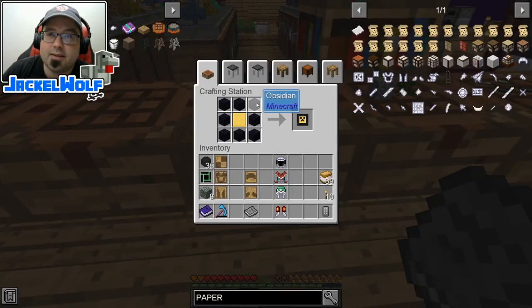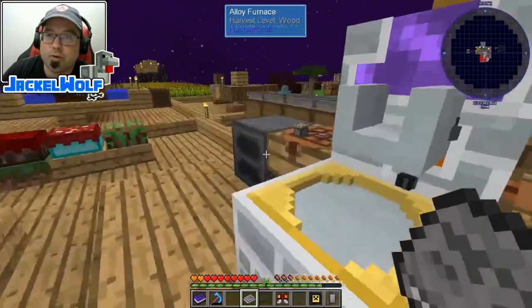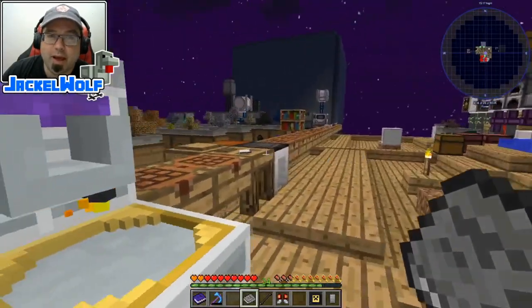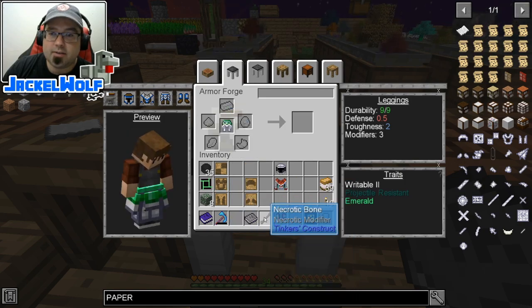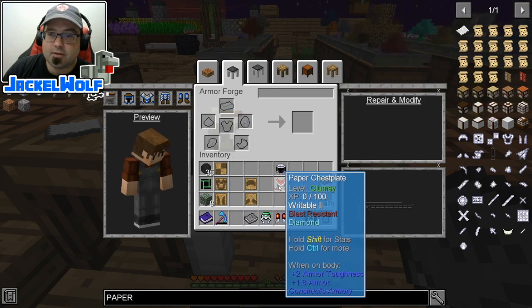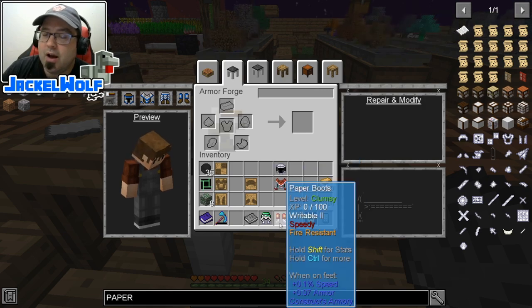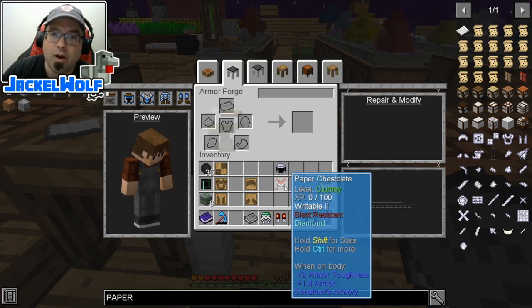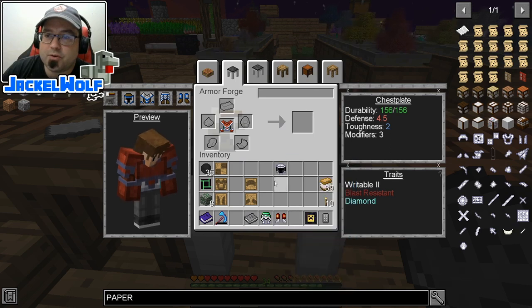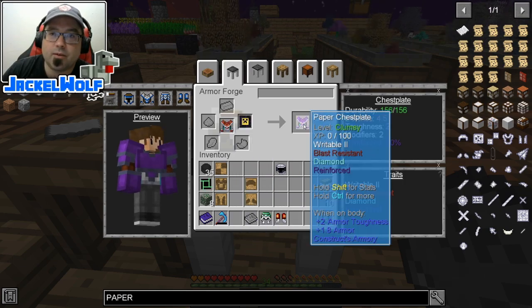To make the reinforced modifier: eight pieces of obsidian and any cast in a crafting table gets us our reinforcement. We'll grab the necrotic bone and bring both of these back to our armor forge. On our leggings we'll throw the necrotic bone, and on our chest plate we'll throw the reinforcement. The helmet and boots have the most specific modifiers, so I've been reserving those. Reinforced 20% — really, really nice.